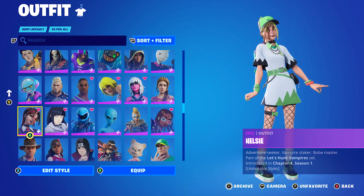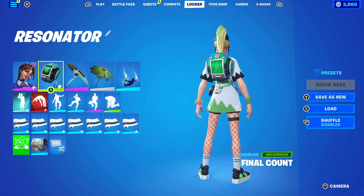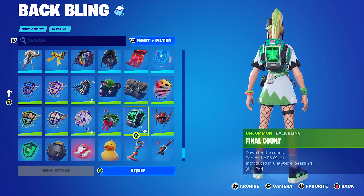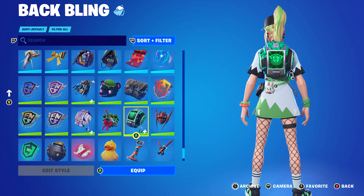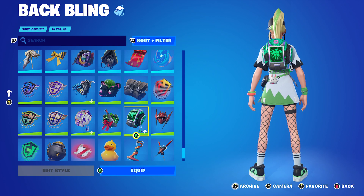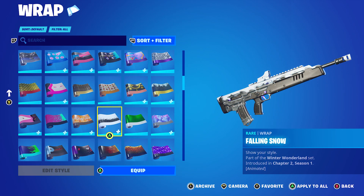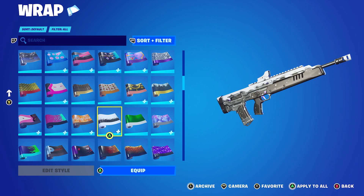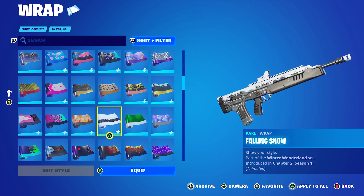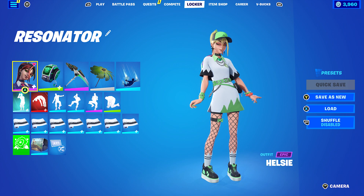The last combo uses Helsey from last season's battle pass, part of the Let's Hunt Vampires set. I'm using the Bober East style for the green, white, and black, with the super ever style off. The back bling is the Final Count, the FNCS back bling from last season's FNCS skins - it has green, black, and a little bit of white. For the wrap I used Falling Snow from the Winter One Band set in Chapter Two Season One, mainly for the white. But you can use anything that's green, white, or black themed.